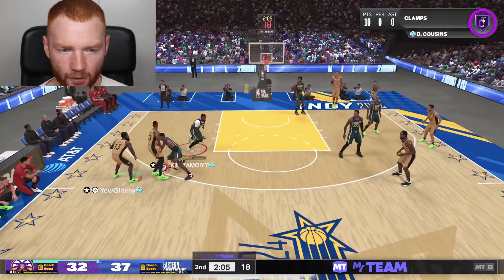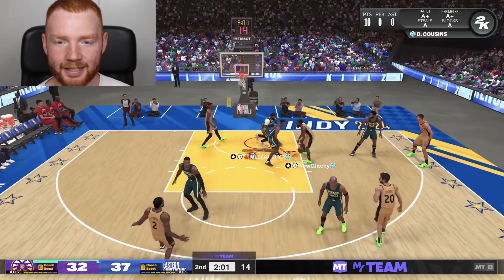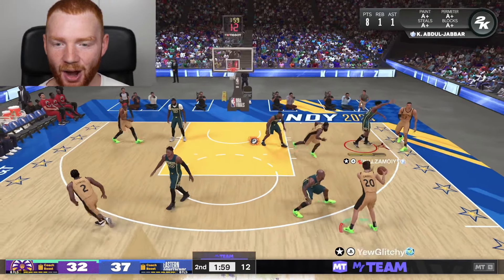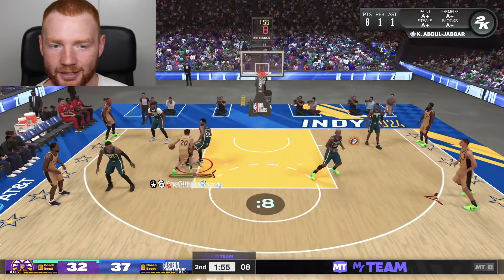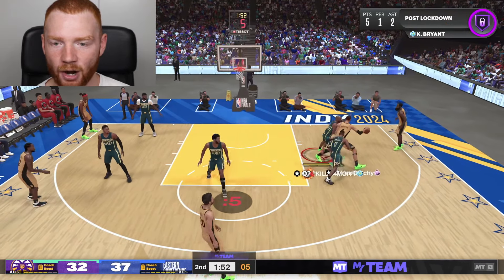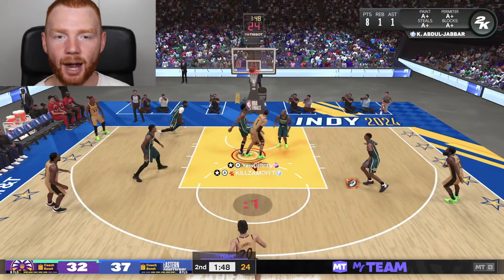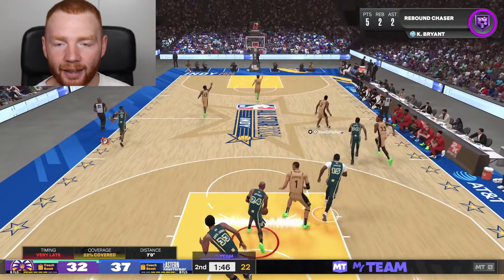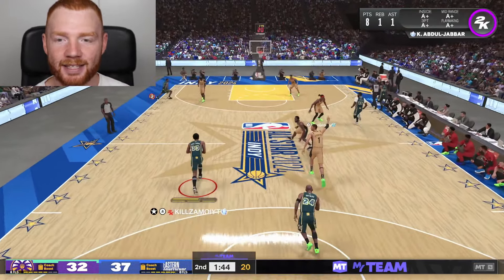It's really like the first player to get a stop will probably win this game, but it's easier said than done. Let's make sure to try and stop him on this possession - I'm not even going to reach, we're just going to play good D. And that's exactly what we're doing. Let's get out to James Harden. Let's jump up at that and pull down the board. Finally we end up getting a stop. Let's give it to Kareem. Kareem's got the speed that we absolutely love.